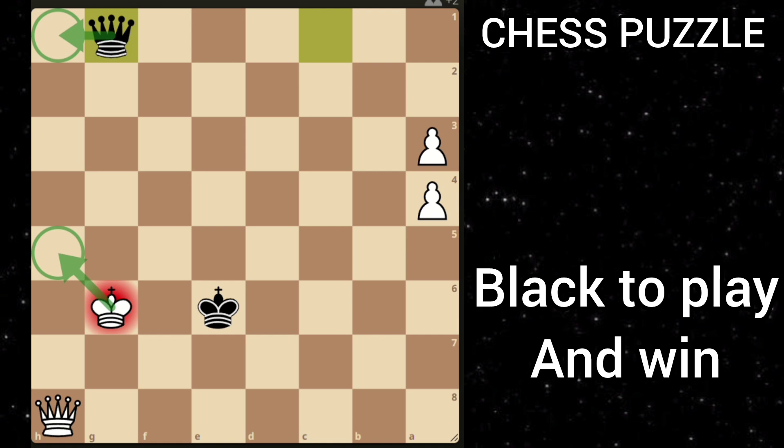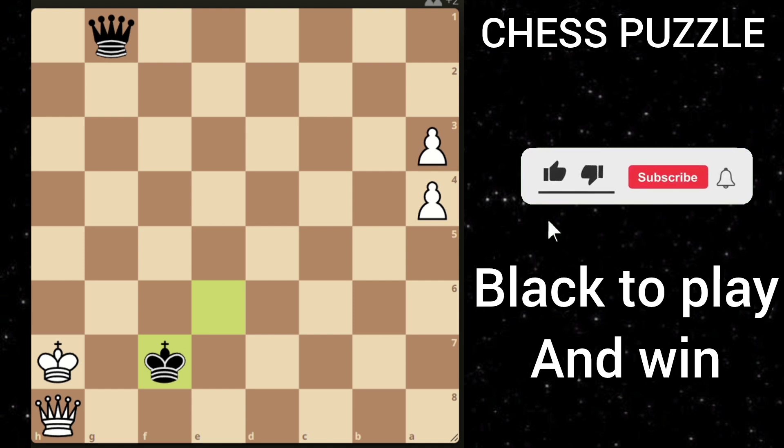White has two moves: king to h7 or king to h6. If he plays king h7, then you just play the calm king h7, and now black is threatening so many checkmates and white cannot stop it.